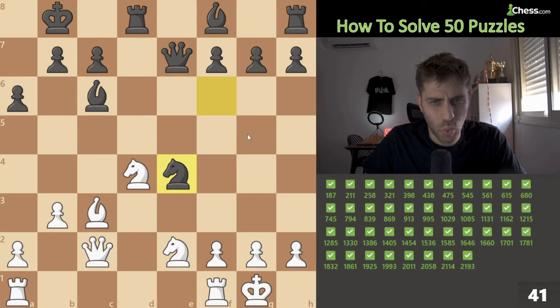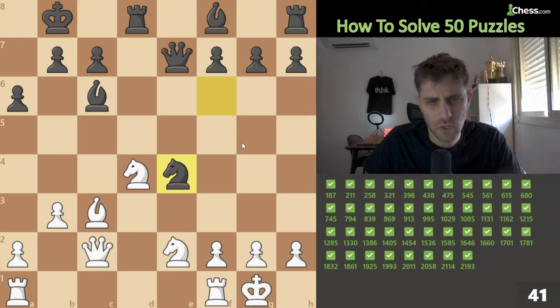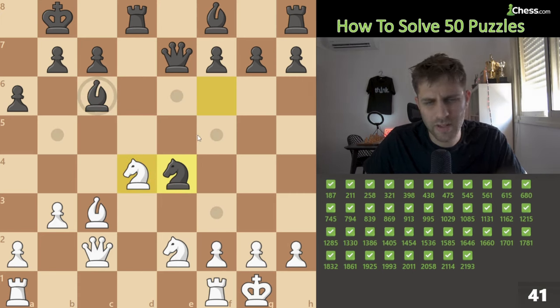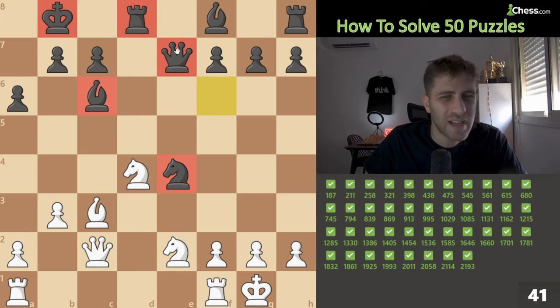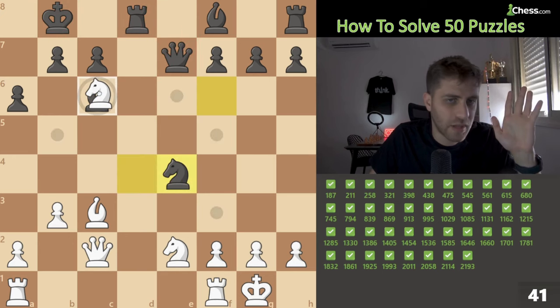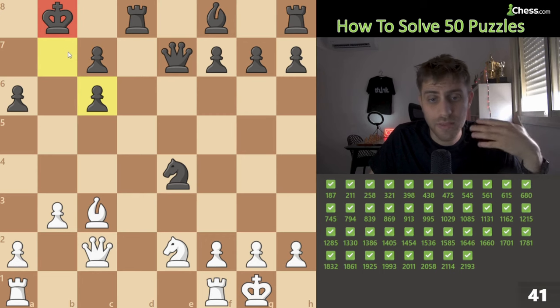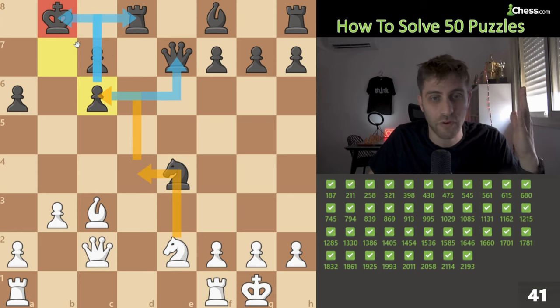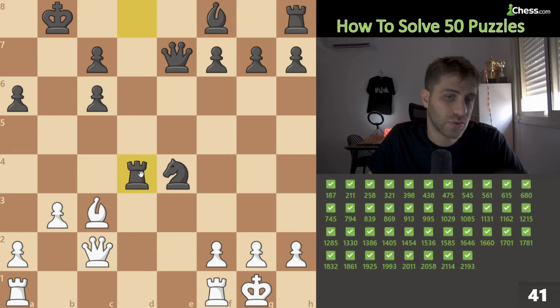This puzzle requires more thinking. We are down one pawn but this king might be weak. Something feels strange with this knight, bishop, queen and rook. Let's think: take it — then the king on b8 is open, and then knight d4 — a triple fork! Attacking the queen, rook, and another piece. Can you believe it? Knight d4, rook takes, bishop takes — winning position.